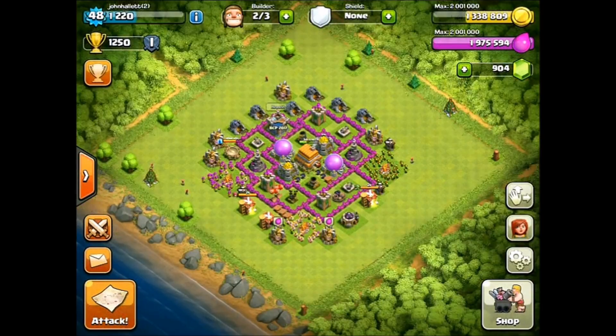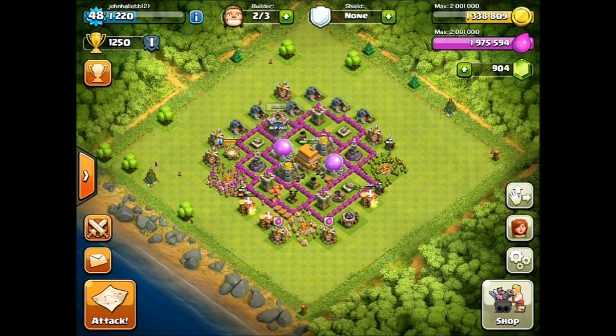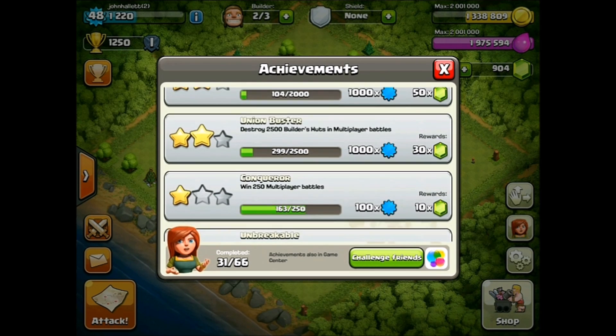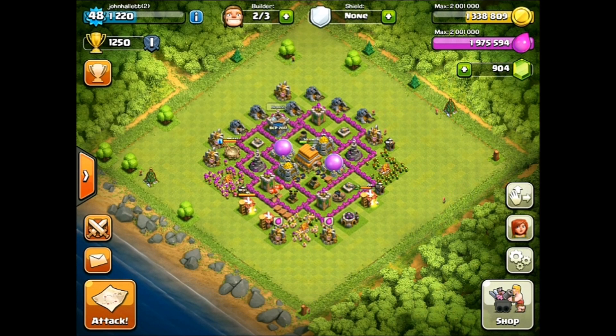Hopefully the trees and logs will help get us even closer. There's another achievement called Release the Beast, and I'll be getting my dragon soon — once I get to Town Hall 7 that's the first thing I'm going for because they're just going to destroy. Once we get that we'll get more gems from achievements and we'll get the fourth builder sooner than ever. Hope you enjoyed the video — like, comment, subscribe, and I'll see you guys next time!